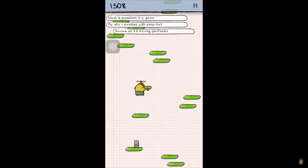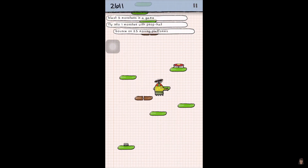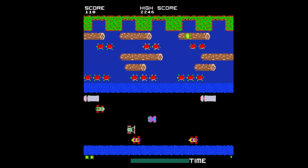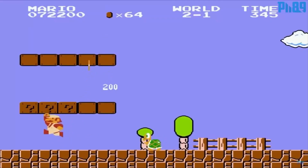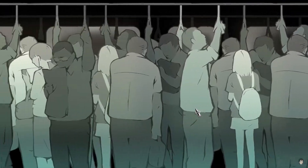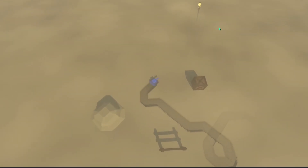I want my game to have simple, fun, arcade-like gameplay similar to Doodle Jump and Frogger, an electronic jazzy soundtrack inspired by Jetpack Joyride and Mario, and a scrapbook aesthetic for the UI like Persona 5.